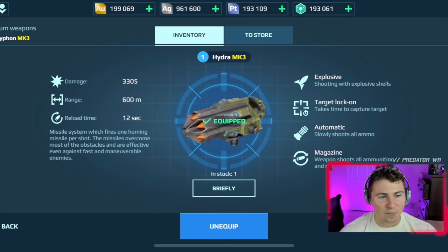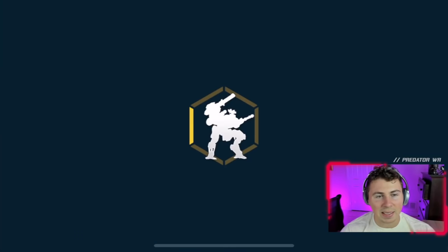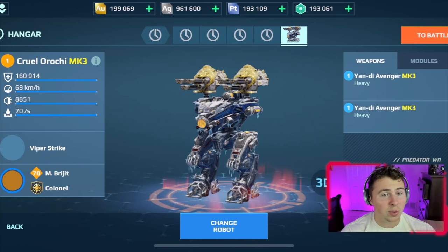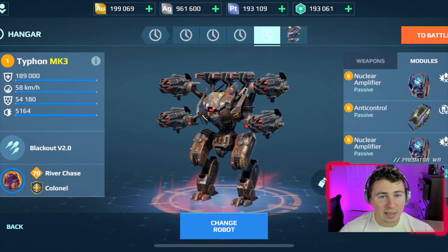We have double nuke amplifiers — if we can even get the nuke amplifier stacked up. The River Chase pilot here on the Typhon, so we will have that damage boost when we use our ability. If you're an old player you know what these weapons are; if you're a new player you've probably never even bothered to use them because they're so weird. Let's see how they perform.